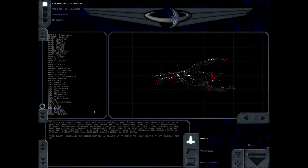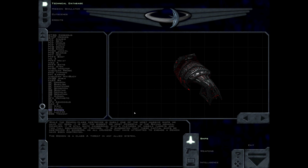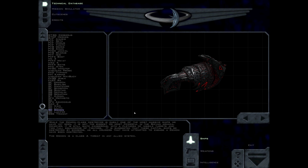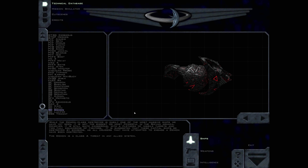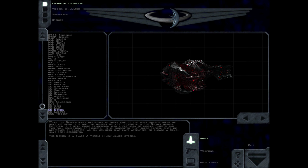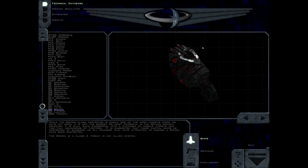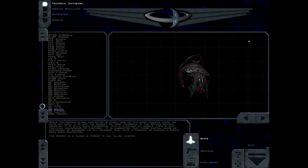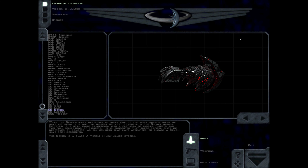While the Demon class destroyer is easily one of the most massive ships we have yet seen, it is not the biggest or most powerful in the Shivan Armada. However, it is still quite dangerous, with a plethora of missile turrets and two full squadrons of fighters. It is suggested that these capital ships be destroyed by bombers, as all cruisers that have attempted to engage a Demon have been destroyed. The Demon is a Class A threat in any allied system.